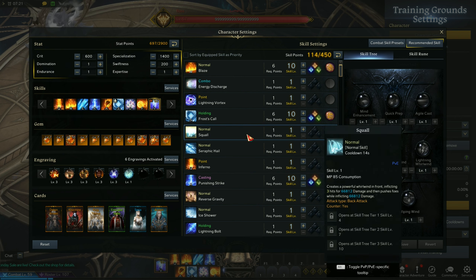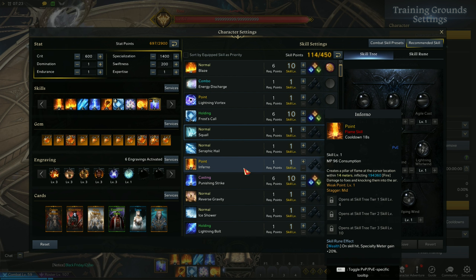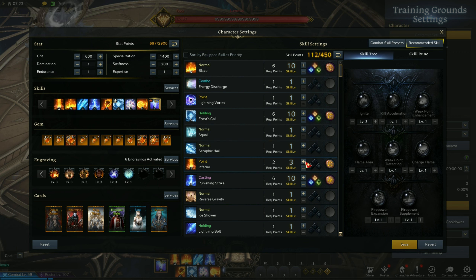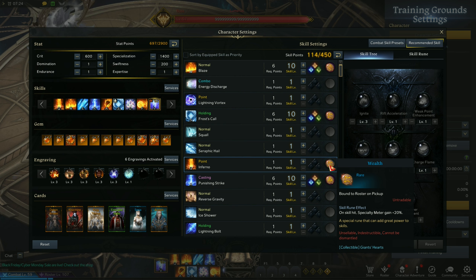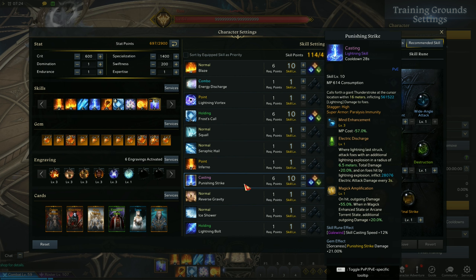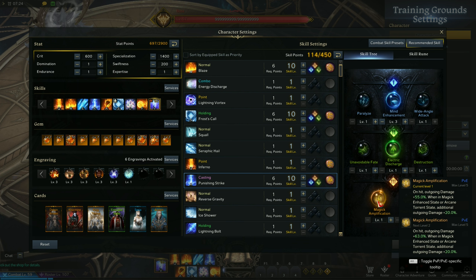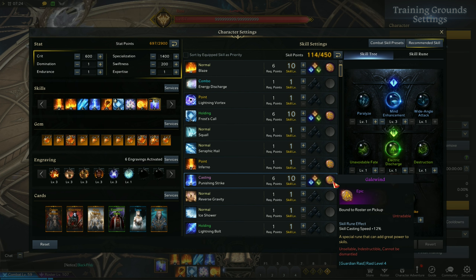Fourth spell is another optional spell — Inferno. It's decent for gathering specialty meter and also does mid stagger and weak point level 1. No tripods needed for this. Inferno is the spell you exchange with Squall if you don't want a counter spell — if you use Inferno, look for a Welk rune. Fifth spell is Punishing Strike — one of your main spells during Arcane Rupture as it deals more damage on Arcane Torrent. At level 4 pick Wide Angle Attack or Mind Enhancement if you have mana trouble, level 7 is Electric Discharge, level 10 is Magic Amplification. Use Gale Wind Rune here.